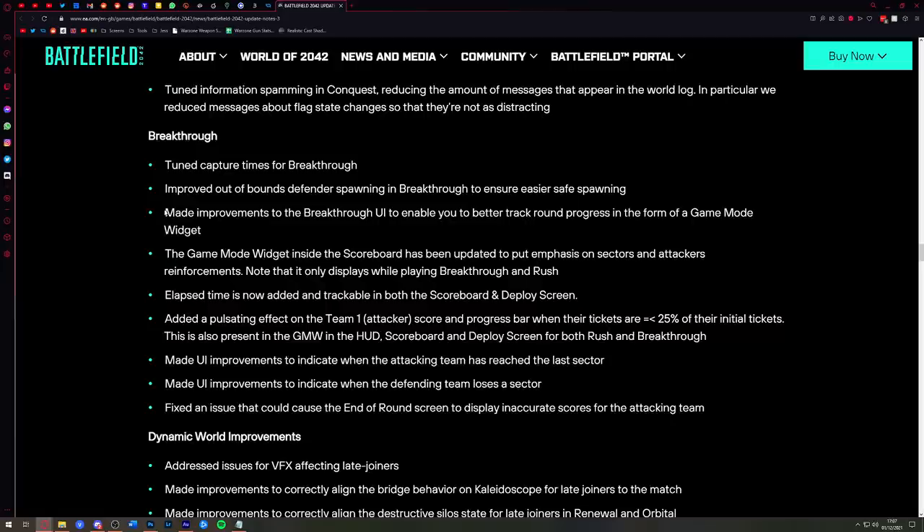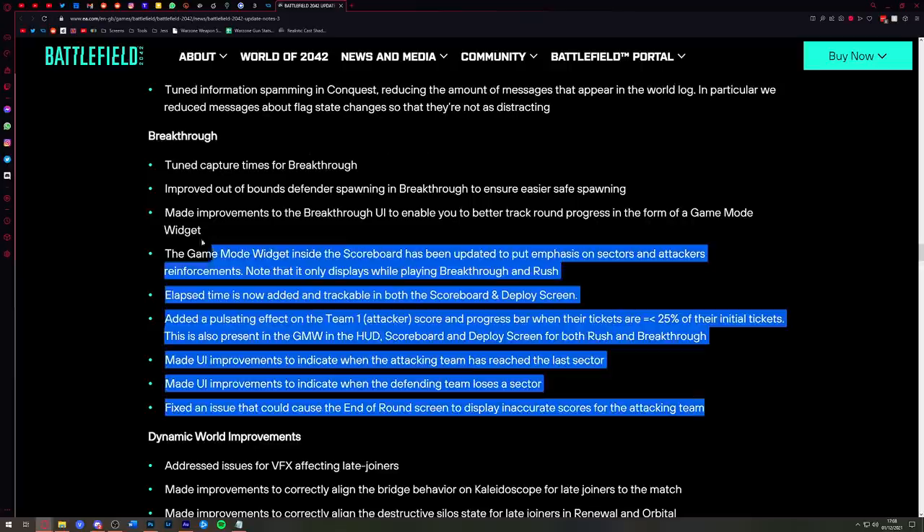I find that when playing Breakthrough, the UI isn't particularly helpful and I have to open the scoreboard to know whether an objective is captured. If they're adding a game mode widget to the front-end HUD so it's on screen at all times, that's great. There'll also be a pulsating effect added to the Team 1 attacker score and the progress bar when tickets are less than 25% of their initial value, to put emphasis on the fact you're running low on tickets and need to push into the next sector.